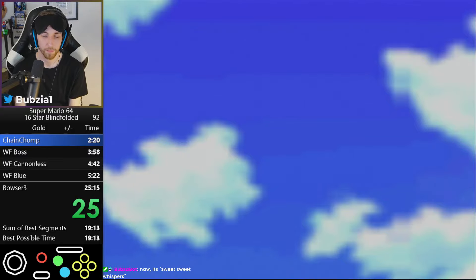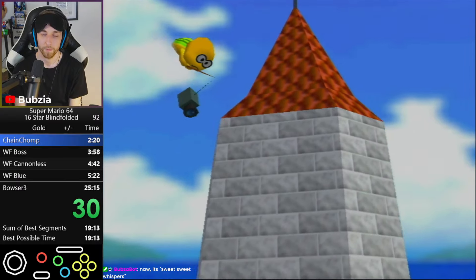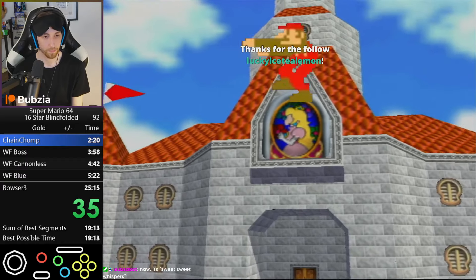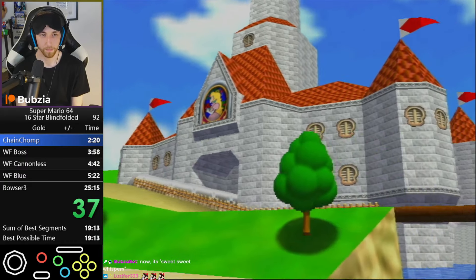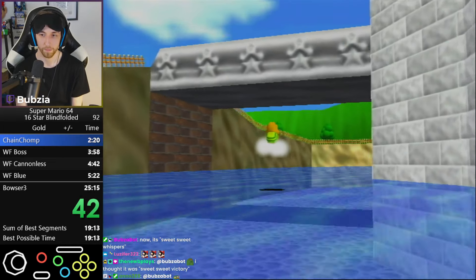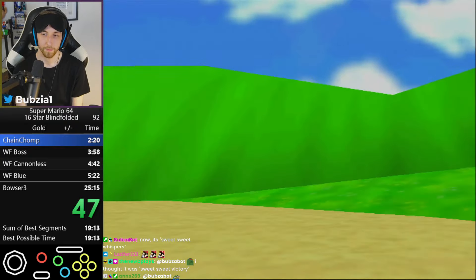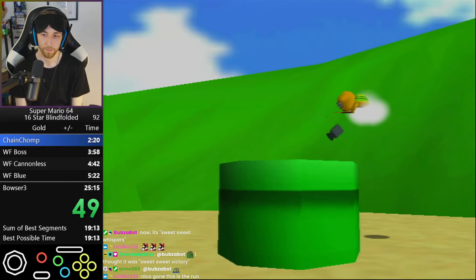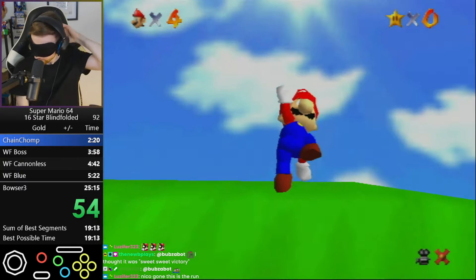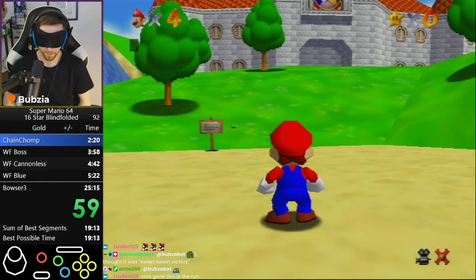The current 16 star world record, as you might recall from my last few videos, is 21 minutes and 13 seconds with the LBLJ route, which means you do the very difficult LBLJ trick in the beginning, then clip into Bowser in the Dark World and then do Dark World Reds. This was the whole concept of the sub 20 idea to begin with, but I am done with that. I had enough and we changed the route one more time back to the no LBLJ route, like we used to do in the classic route.